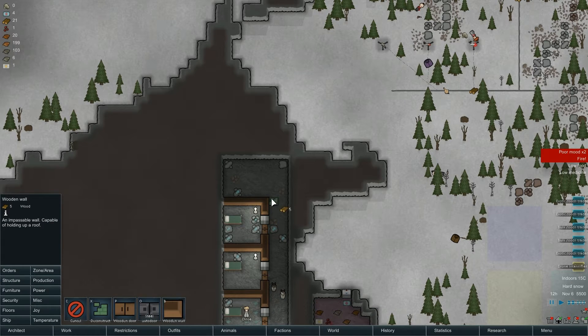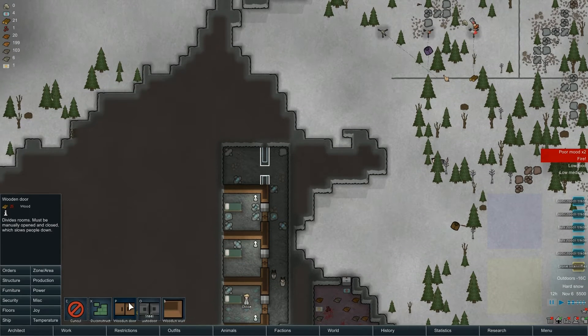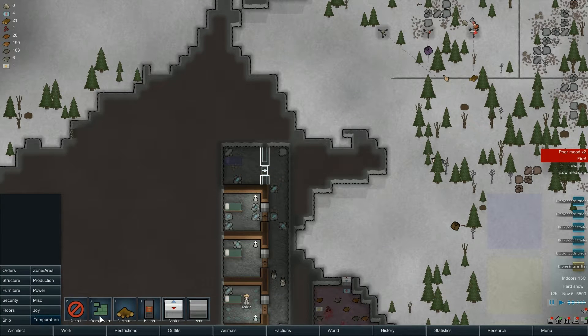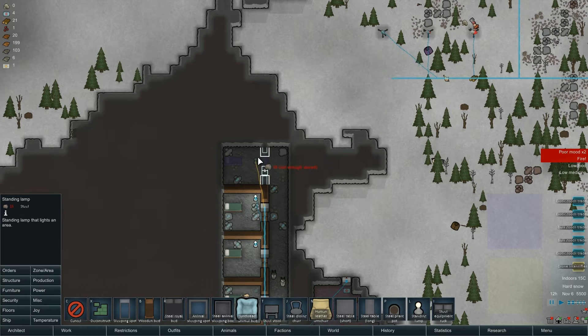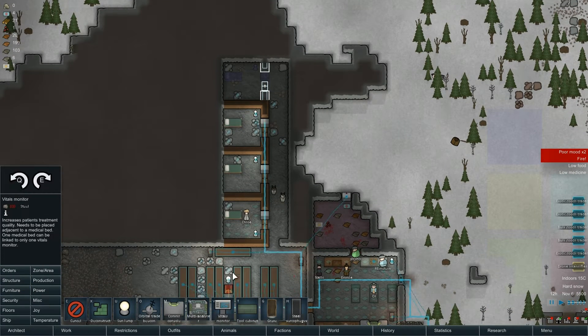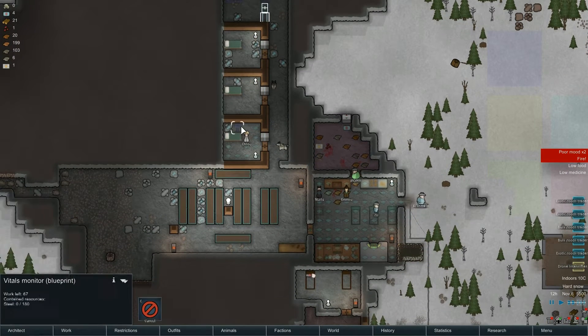I'm going to get another bedroom built. Also what I want to build is the vitals monitoring - I want to get those built so that the colonists actually have a medical place they can go to and not be in too much trouble. It will aid in their recovery from infections if they get any, which they probably will. So let's go to miscellaneous vitals monitor - let's just get one at least. I don't think you have to build it right next to the head, you can just be next to the bed.